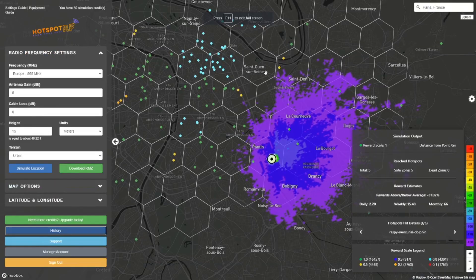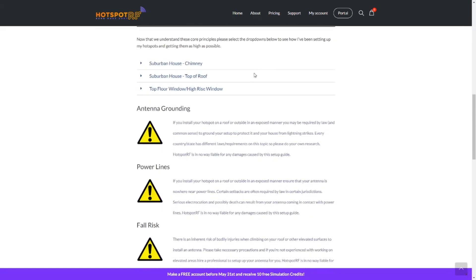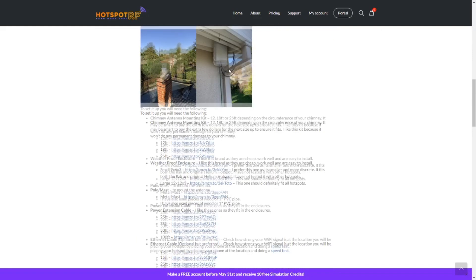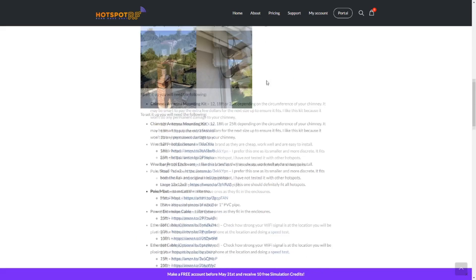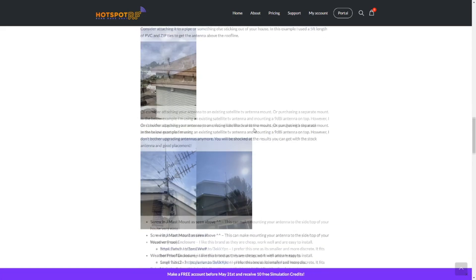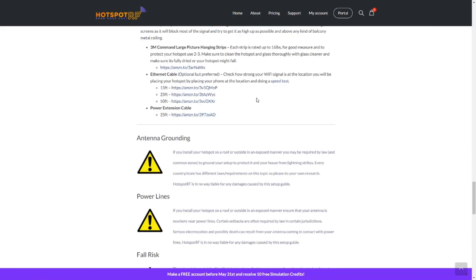The last new feature that has been added is the Equipment Guide — I think that's pretty cool as well. We still have the Settings Guide, and now there's the Equipment Guide which was added recently. If you click it you get a blog post with more information about Helium, including setups showing how they positioned their hotspots and the materials they used. So this is pretty cool — you can see how to do it yourself. Definitely worth checking out.